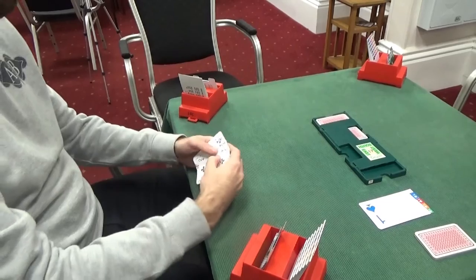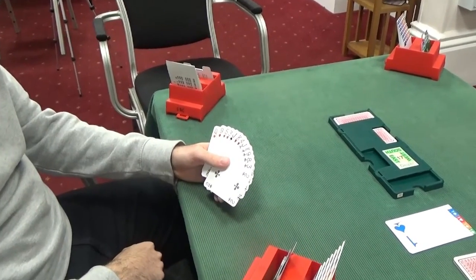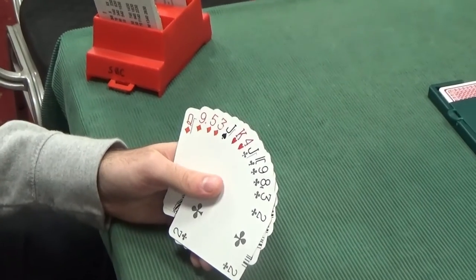Now to East. Let's have a look at what East has got. East has got quite an interesting hand — only seven points, but quite an interesting shape: 6-4 is always quite a good shape, albeit 6-4 in the minors rather than the majors.